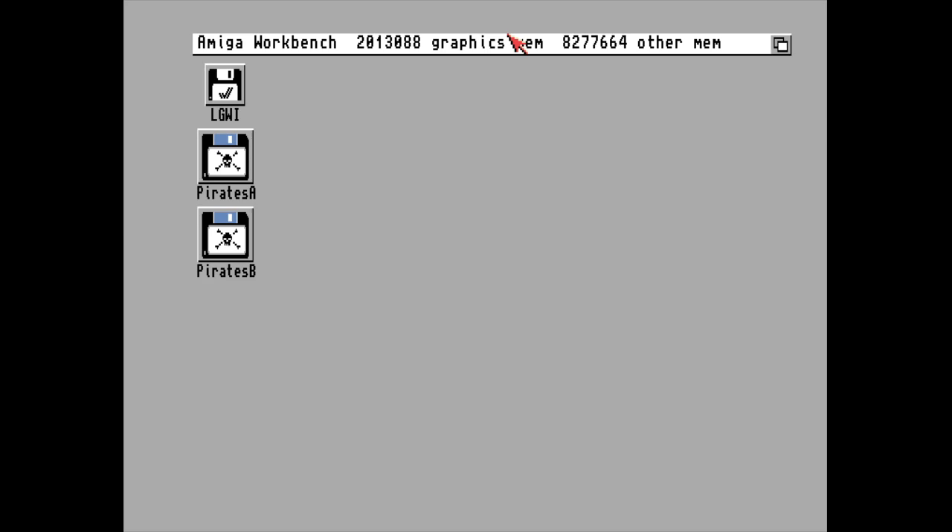I've got the DOS version of Sid Meier's Pirates — the manual, the map, the cheat sheet for the copy protection — but it was before my time, and I didn't see the appeal of playing it when I had such a great experience with Pirate's Gold and so many connections to it. Besides, the DOS version of Sid Meier's Pirates ain't much to look at. But the Amiga version? Why don't we have a gander and see what we can accomplish?